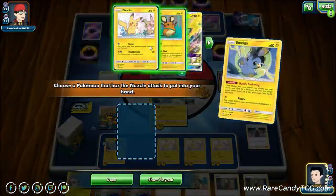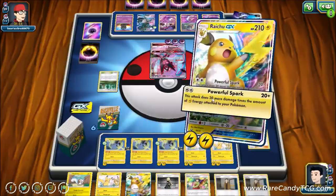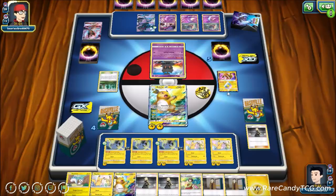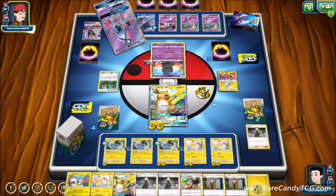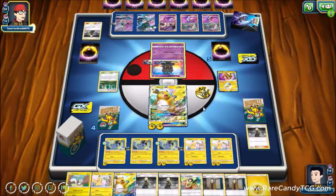We grab Pikachu — leaving Dedenne in the deck for the surprise factor. If your opponent knows you have access to it, they could prioritize finding Malamars over other things. We go for 200 damage and knock out the Dawn Wings Necrozma. Then Marshadow comes up. The downside is Dawn Wings is now in the discard, and if our opponent plays Marshadow GX — which they likely do — they can potentially use that GX attack to knock out a Raichu alongside Marshadow. Our opponent benches a Malamar, which we're fine with.